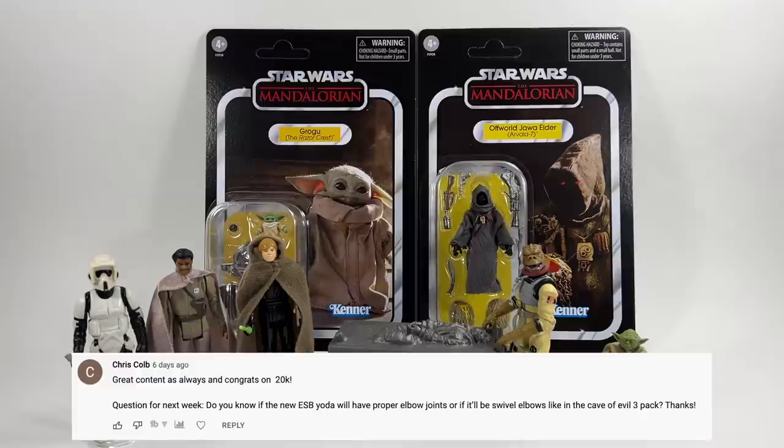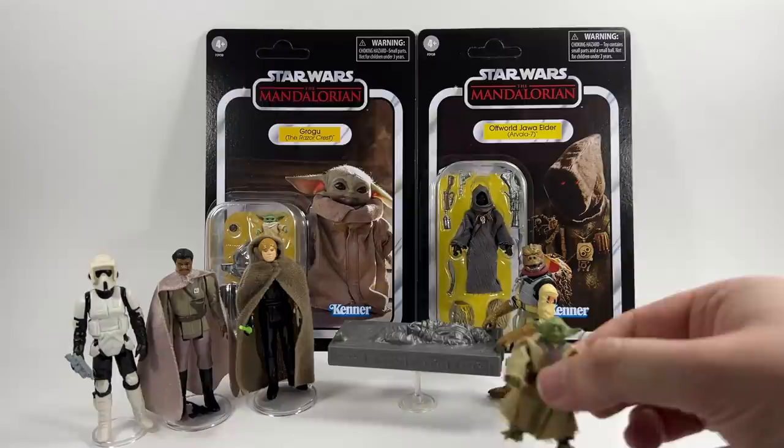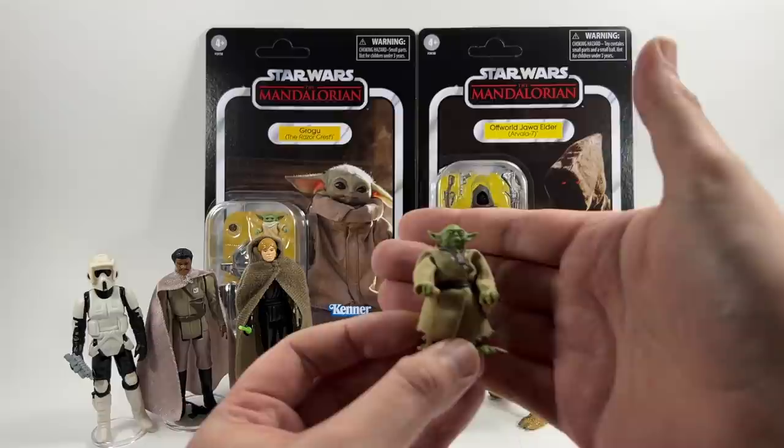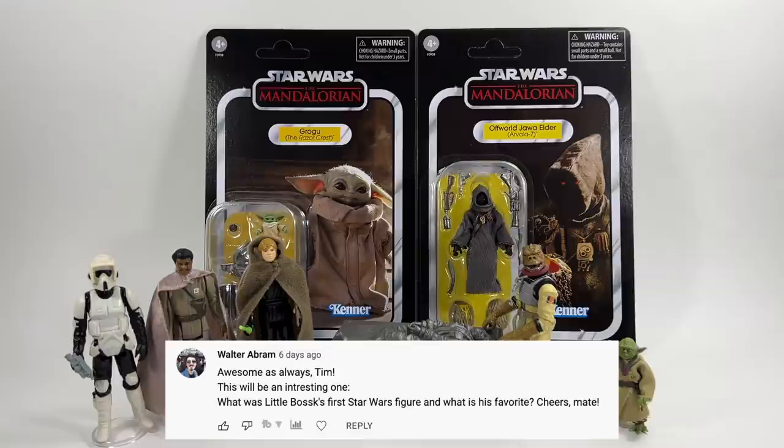Chris Kolb asks: do you know if the ESB Yoda will have proper elbow joints or swivel elbows like in the Cave of Evil 3-pack? I've got to admit I didn't realize that the Cave of Evil 3-pack actually had the swivel elbows. I've just checked and he does actually have the swivel elbows, which is a bit annoying - which means the VC20 Revenge of the Sith Yoda also had those, because essentially they're using the same body with a different head. As far as I'm aware this is the figure, so unfortunately I don't think they're going to have updated that, but you never know until we get the figure.